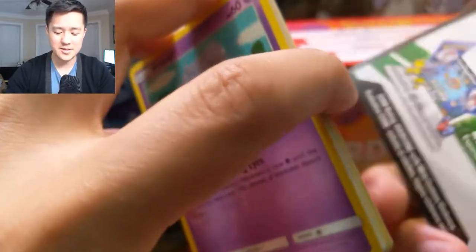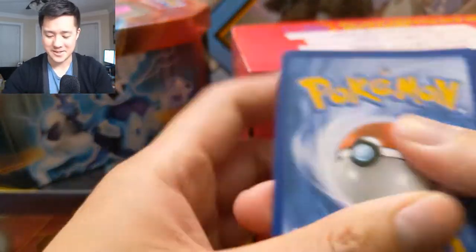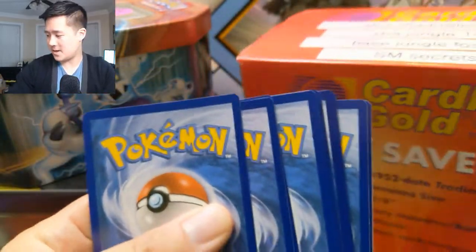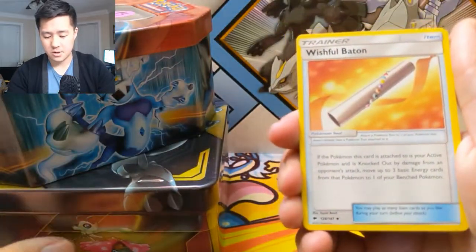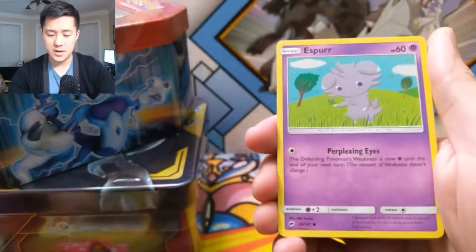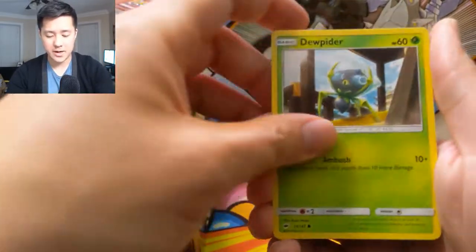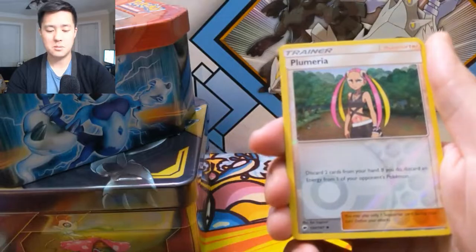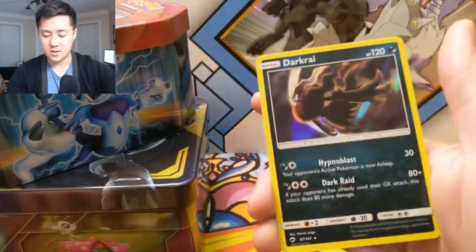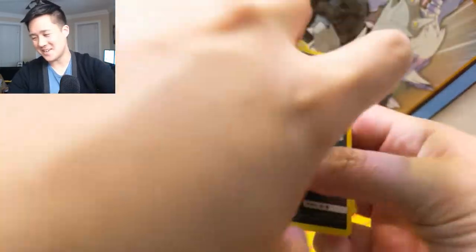We have a Fire Energy, Wishful Baton, Acerola, Gloom, Spur, Pikachu, Noibat, Dugtrio, Kangaskhan, Plumeria reverse, and then a Dark Hollow Dark Rye. That is not a good candidate to send to PSA.